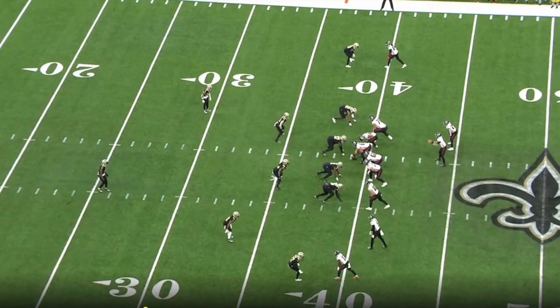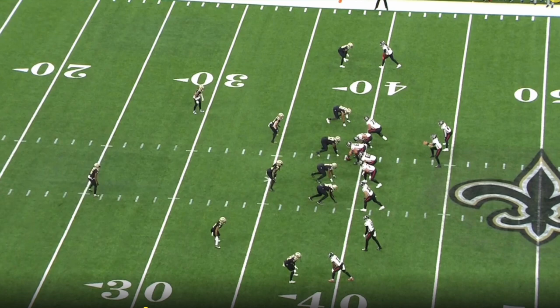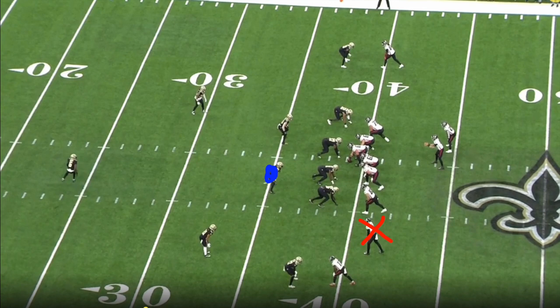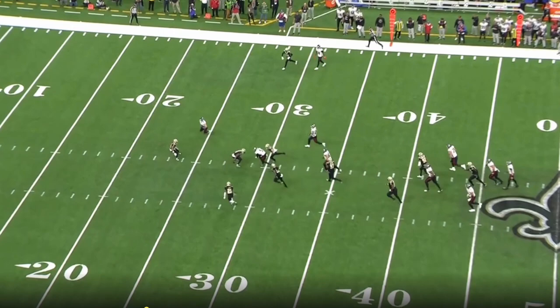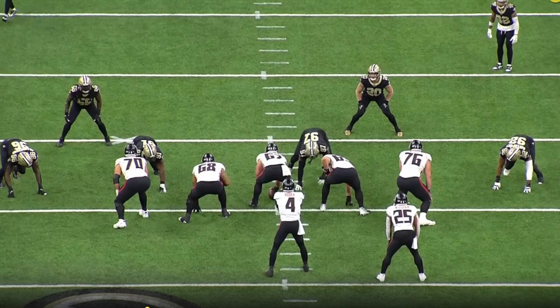This play is very similar to the previous one, but I want to show an example where he kind of locks into a receiver. This is another levels concept, this time coming out of trips left. This is actually defended pretty well, and Ritter still throws to Drake London with an X on him because he's got a connection with him — he just forces it in there even though London's not open. DeMaro Davis has good coverage on him. Good reception, good aggressive catch going up strong with his hands — but Ritter's starting to lock in. Watch his eyes — he's looking right at London the whole time. That's something better defenses might pick on.